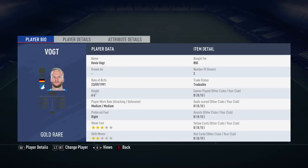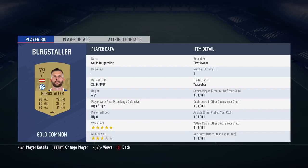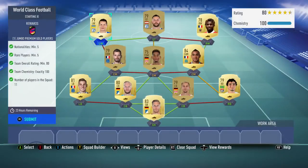Raphael, Badstuber, Vodged, Dinye, Payet, Aogo, Schneiderlin, Saint-Maximin, Big Staller, and Konoplyanka. Those are the players I used. Obviously I get 100 chemistry.